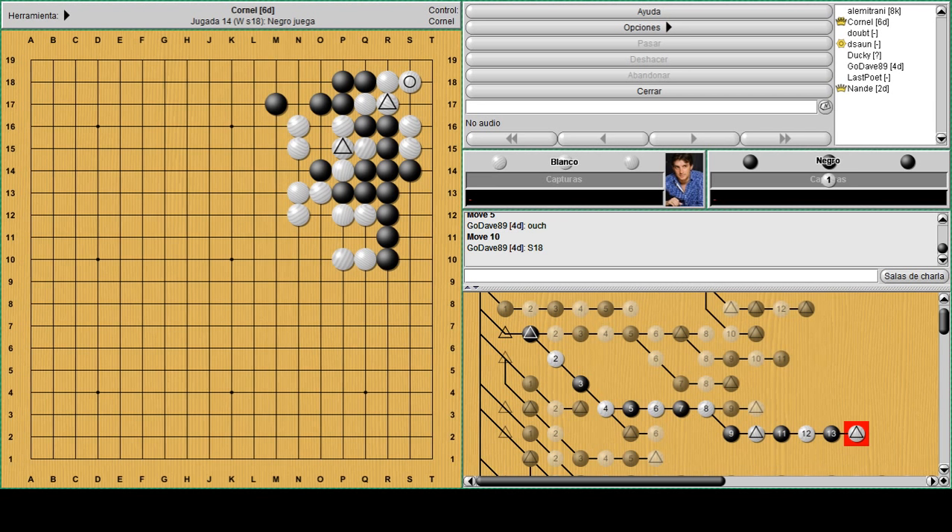White managed a successful sabaki in this case - rescuing the corner and keeping those four stones alive using the forcing moves first. Sometimes you have to use sabaki in close fights, not only in situations where you want to destroy a moyo or invade and run out.